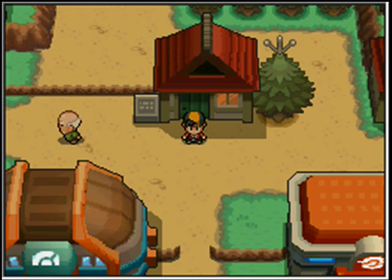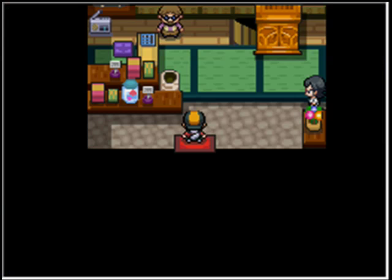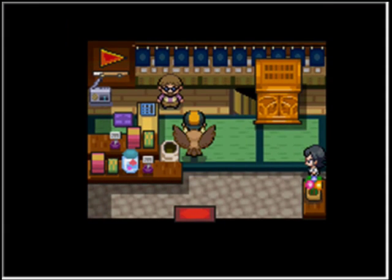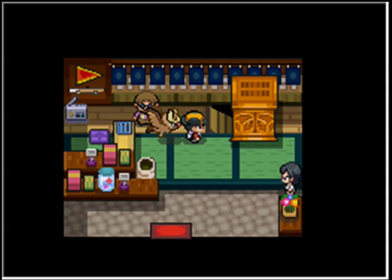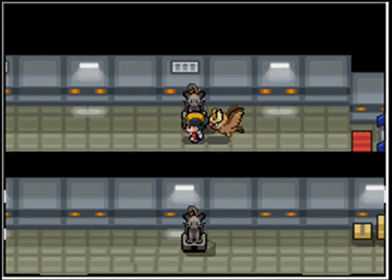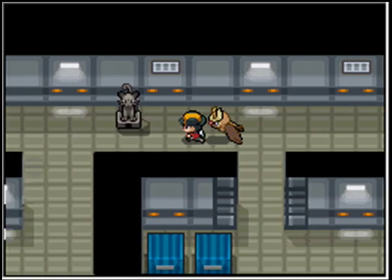So I'll show you all the places you have to go, but the trainers I've already battled and I saved it. You go in this house and Lance is sitting here with the Dragonite, talking to this guy. The Dragonite hits him back, then he moves to the side and somehow pushes this box, so we go downstairs. When you walk in, it lights up and sets off an alarm.